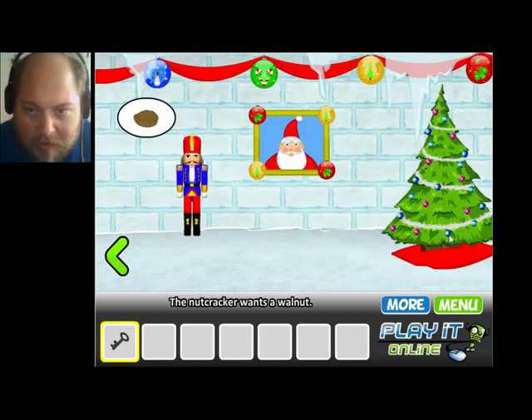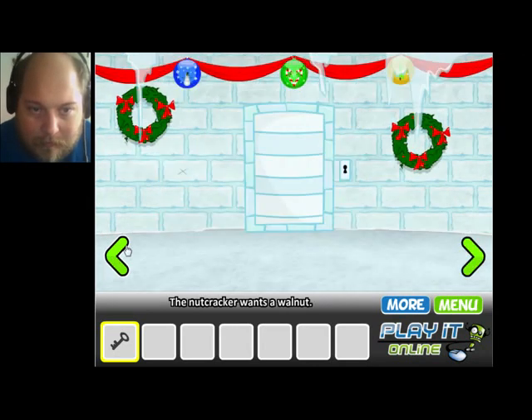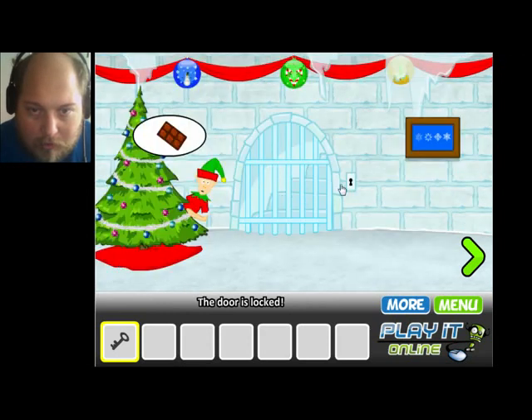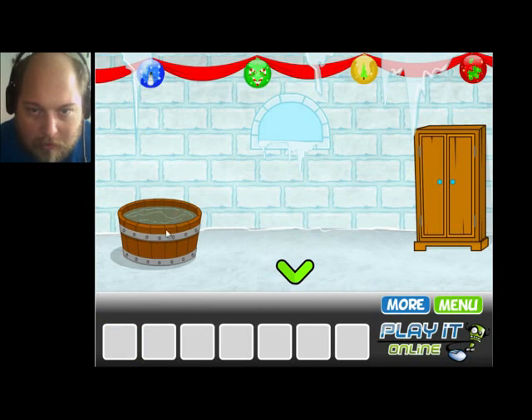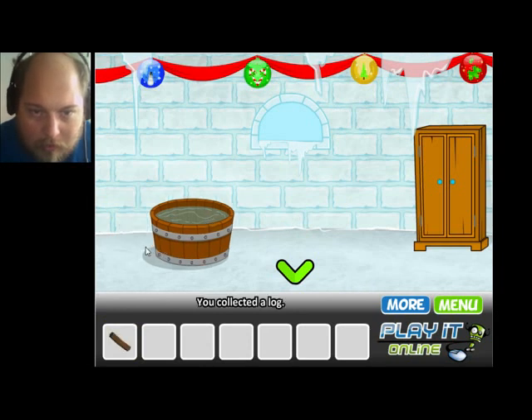Nutcracker wants a walnut. I always find nutcrackers creepy. What about this door? Nope. There's a log — so I got one of the three I need.